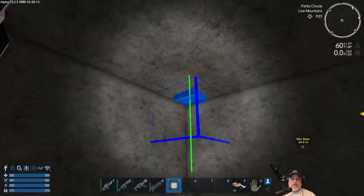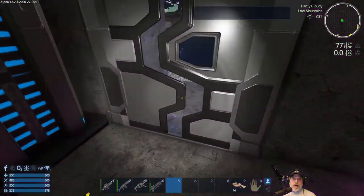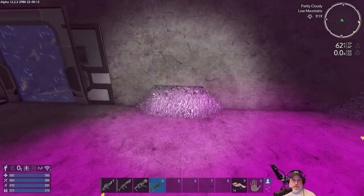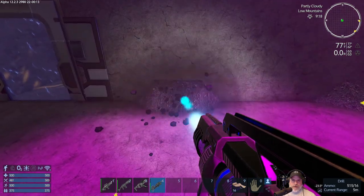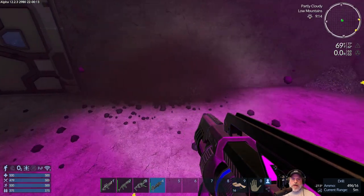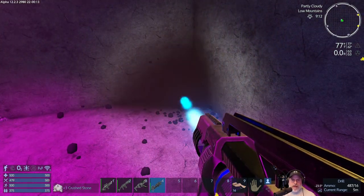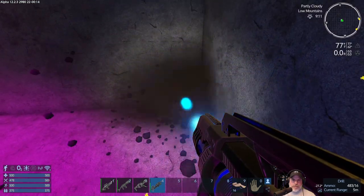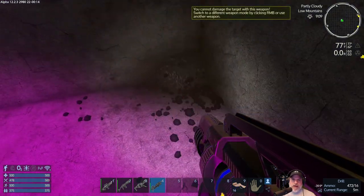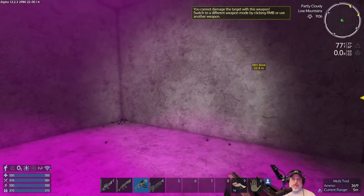Something here is kind of bugging me. I'm not sure if we can get rid of it without screwing up the outside. Let's try a fine drill and see if we can cut it down just a bit. I am on the Imperion Discord, and I just saw today that they announced 12.3 is pending. I did not see on there where it said we have to do a restart, but I didn't have time to read through the whole entire thing.